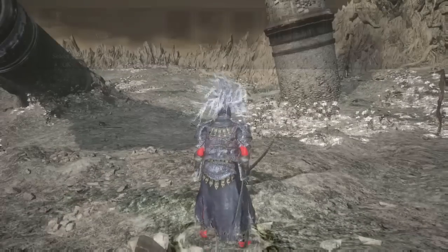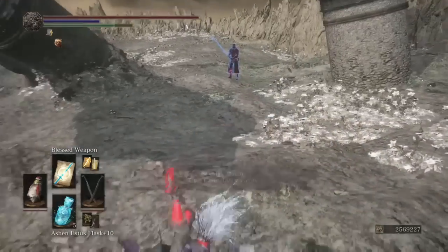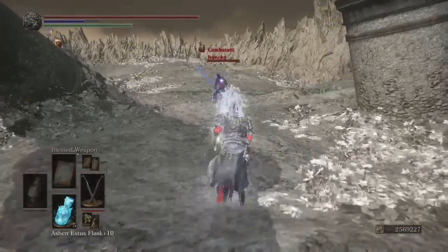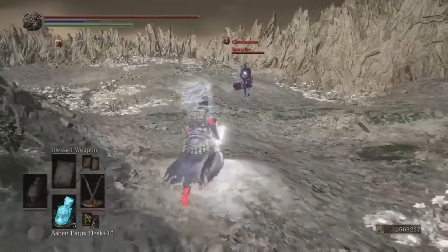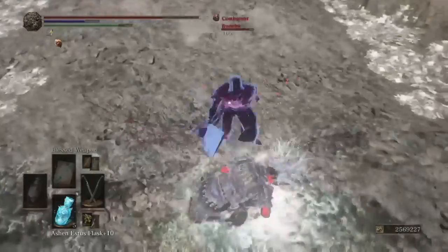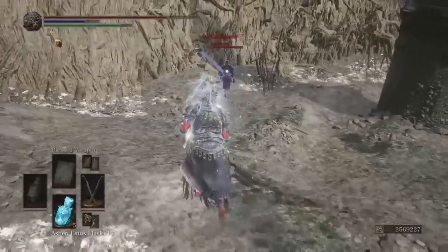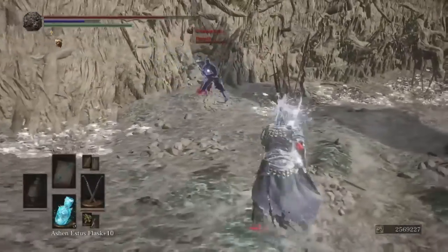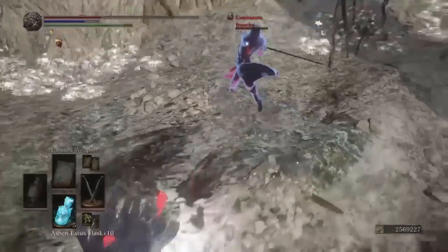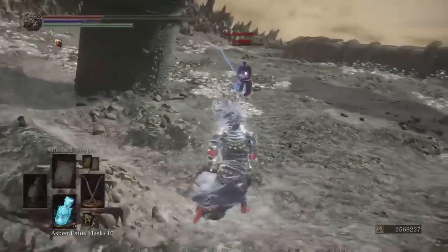First opponent — before we get into this build video, if you enjoy it please drop a like below. We've got a butcher's knife in front of us. He didn't even use his buff — every time you get a hit with that weapon you get some HP back. He wants to stand and trade; I'm going to back up a little bit.